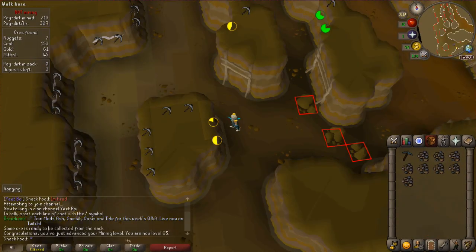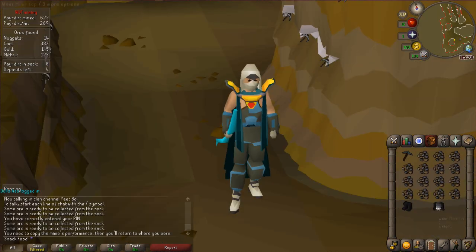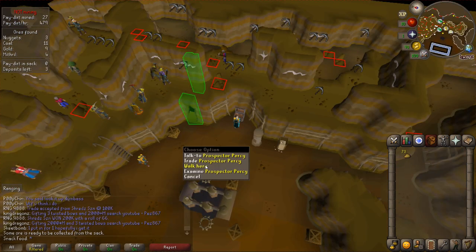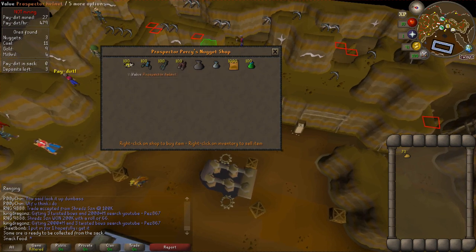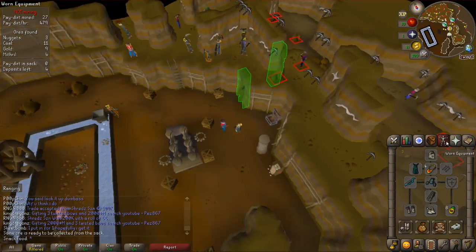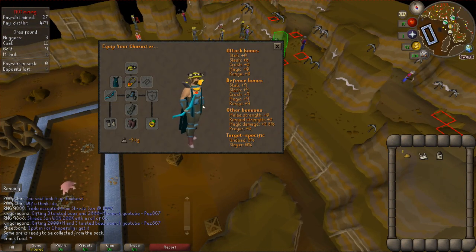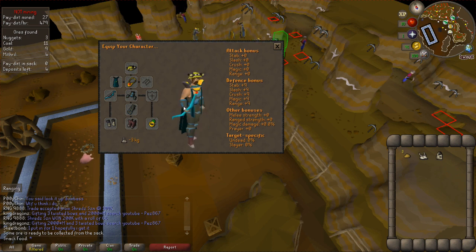Level 64 mining — missed the level. Level 65 mining. Level 66. Level 67. We just messed around and got some fashion scape. We now have enough golden nuggets to get the rest of the Prospector outfit. We need the boots and the helmet. With the full set, we get an extra 2.5% XP boost on everything we mine. That's going to help long term. Very excited about that.